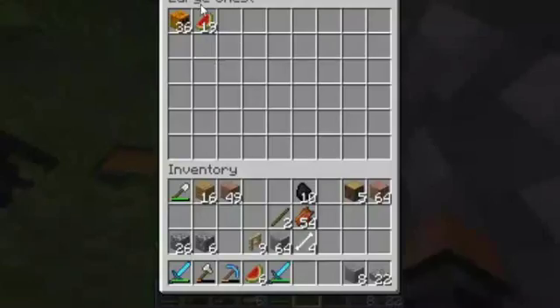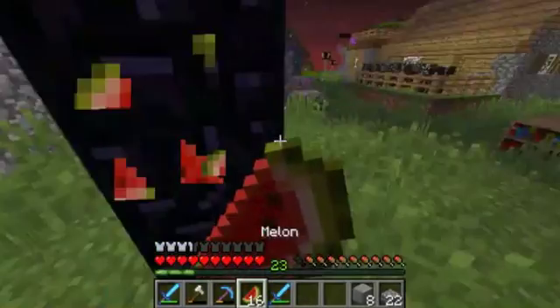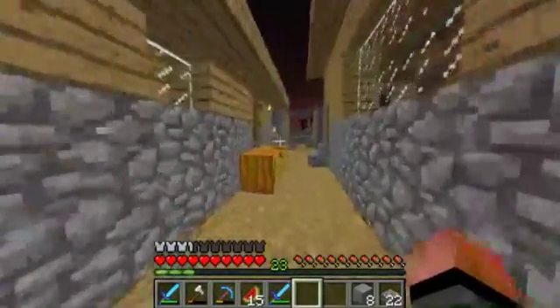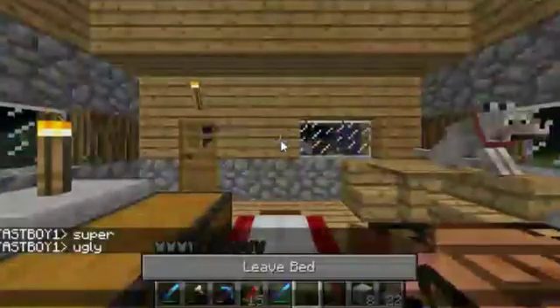And then this is our pumpkin and melon farm, and it does not look good right now. I will have to make it look better later on. This is our current house, because we haven't moved into the other one yet - probably going to move my bed.